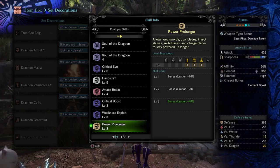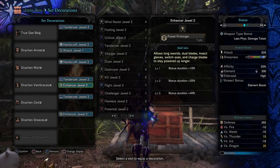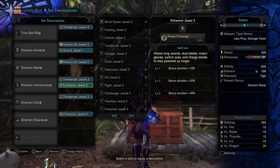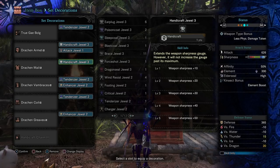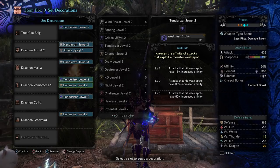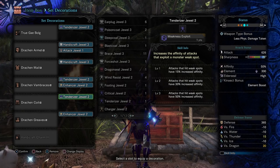This is where you can change things up. We've got Power Prolonger 3 so that you can keep your Kinsect bonuses for 40% longer. Depending on your personal playstyle, you could change this up — I was really torn between using Enhancer jewels, Marathon Runner, or Flawless. You can get 2 levels of Flawless, 2 Marathon Runner, or 2 Enhancer jewels. Or you could swap out the Handicraft 3 charm and only run 4 levels, and get 3 levels of Flawless or 3 levels of Marathon Runner. The Tenderizer jewels are not particularly rare, so everybody should really be able to get 3 of these without much issue — it's not like a Sharp jewel or a Mighty Bow jewel. It's pretty easy to acquire.